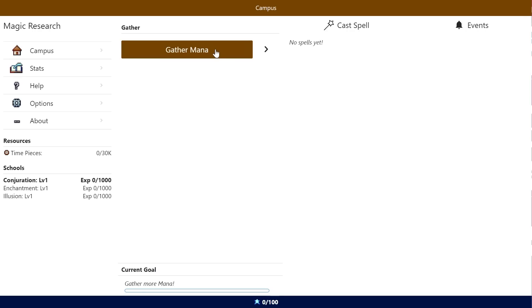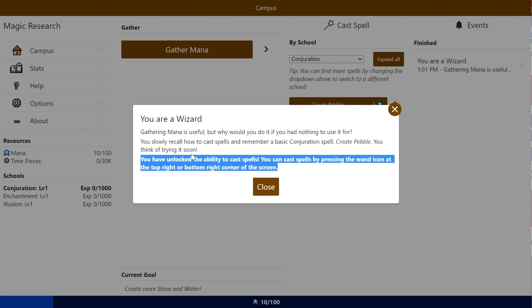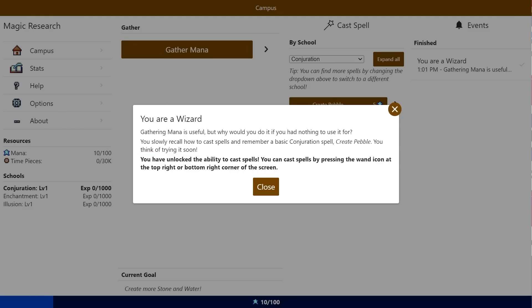And here's the clicker game elements. I don't hate the clicking aspect of these games. You're a wizard. Gathering mana is useful, but why would you do it if you had nothing to use it for? You slowly recall how to cast spells and remember a basic conjuration spell: Create Pebble. You think of trying it soon. You've unlocked the ability to cast spells. You can cast spells by pressing the wand icon on the top right or bottom right corner of the screen.